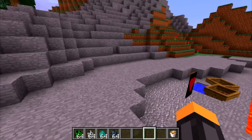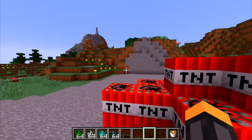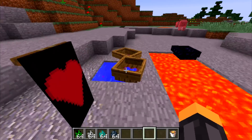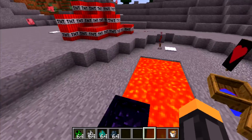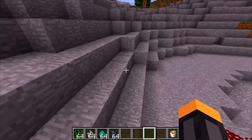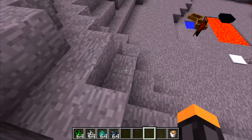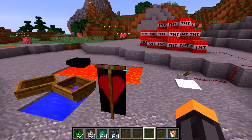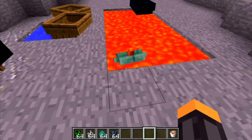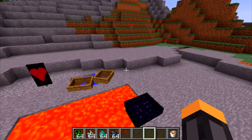Hey guys, welcome back to the video! Today we are playing on the new Minecraft snapshot, which is actually just an April Fool's Day joke. If you guys don't know, Mojang does this every year for Minecraft — they update the game. Last year they made everyone a villager, which was kind of funny. And this year they've made the game sort of friendly, I guess you can say.